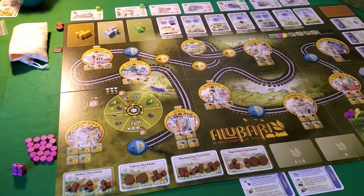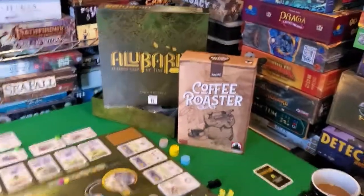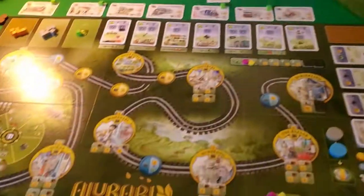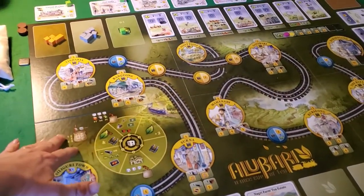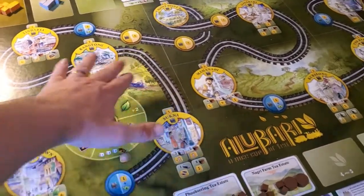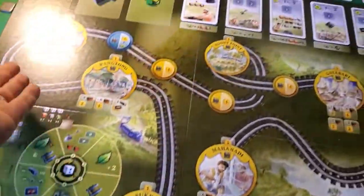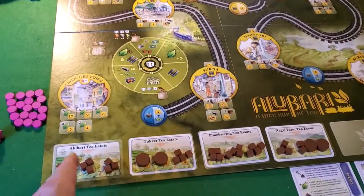Alubari: A Nice Cup of Tea. For starters, we have this nice mounted board with excellent artwork — lots of subtle details and nice touches. As players, you'll start at Siliguri Town and make your way across the tracks communally until you arrive at Darjeeling. Along the way, players will be doing things to advance themselves, like building tea estates.